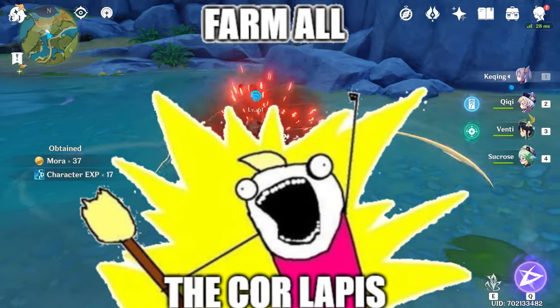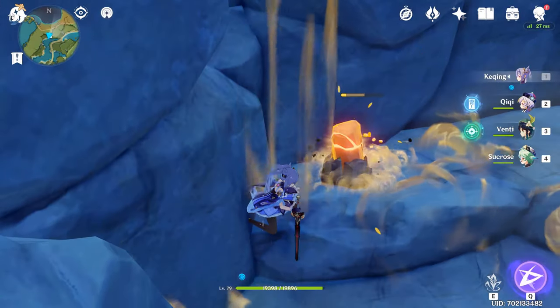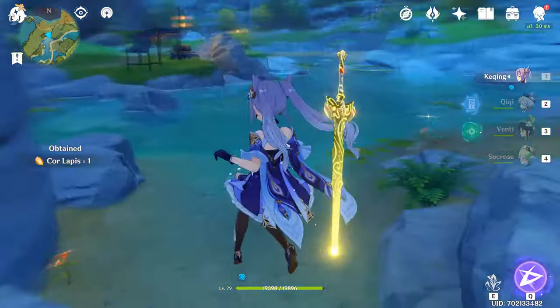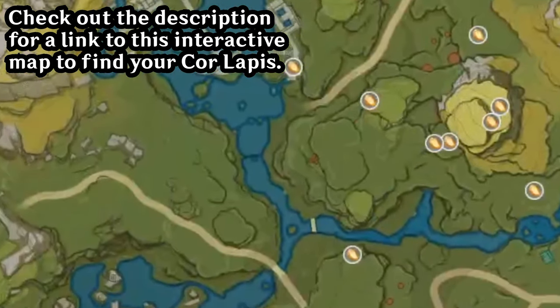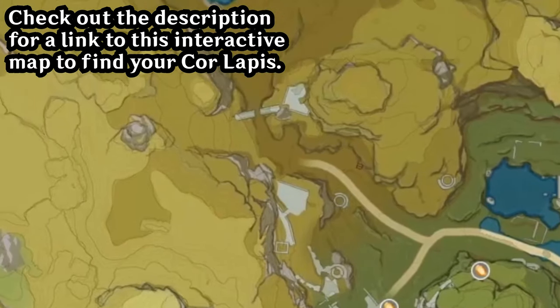Farm all the coral lapis now. You can use a claymore or her aerial attack to break them with ease. But you'll need several days' worth of these, and they take days to respawn. So farming these is the most important step you can do right now. How many you'll need depends on your world level — the higher it is, the more you'll need. The same applies to all the materials on this list.